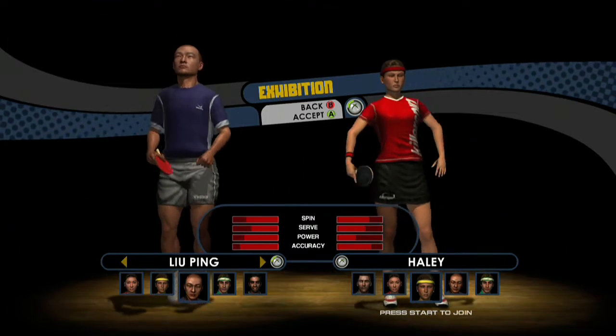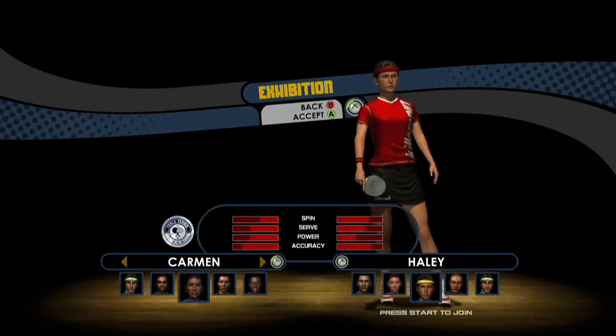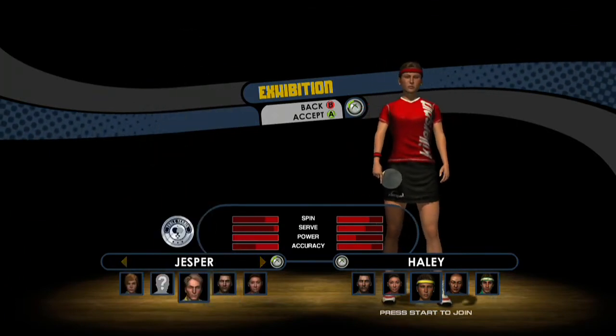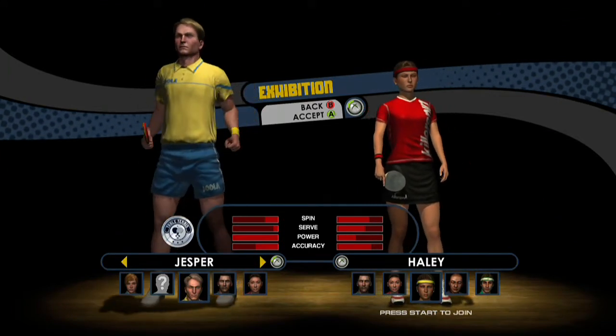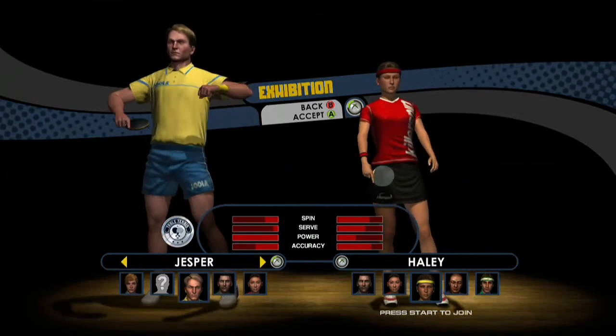First, into the players. You need players with a good topspin forehand or backhand, and only four people have a good chance of beating expert using this method. Jesper has the highest power and strongest forehand in the game, so I recommend him if you want an easy time.